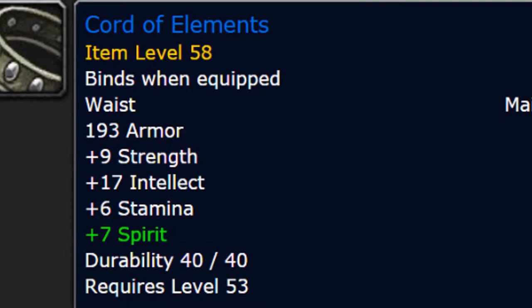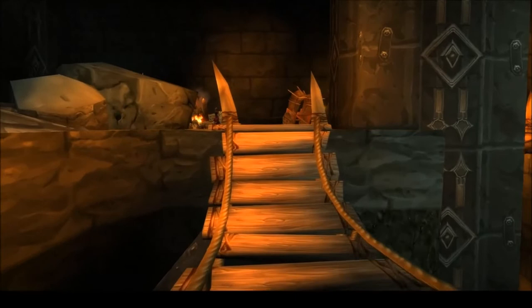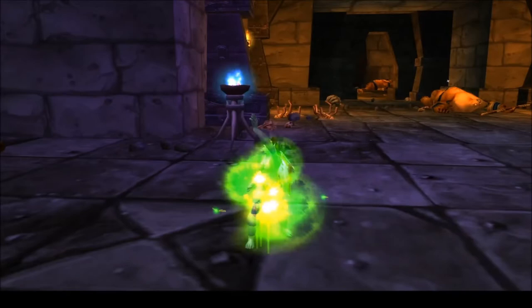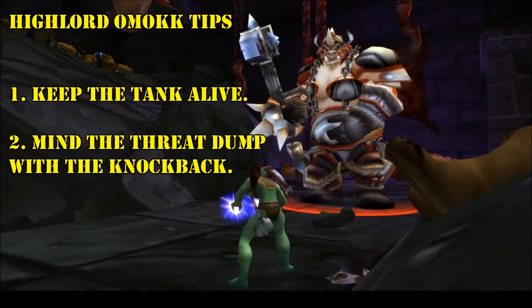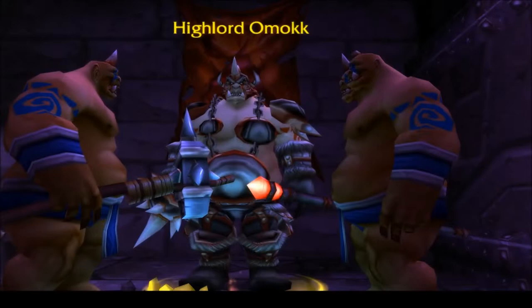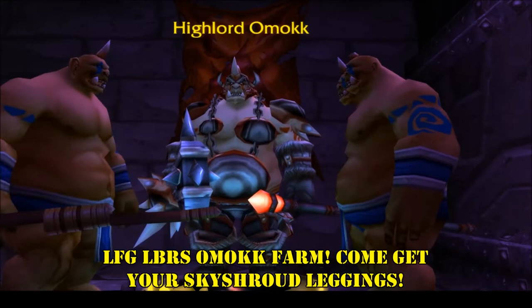The belt drops from trash mobs throughout the dungeon, so just keep an eye out for them as you clear the place. The boots, just like all the set boots, drop from a boss though — in this case, Highlord Omok. As a Shaman, you'll likely be healing this dungeon, so there's really not much to say about this fight other than to make sure your tank doesn't die, or get punted off a cliff somehow. If you're lucky, you'll snag your belt and boots pretty quickly. Since Omok is the only boss in here with a set piece, you could consider finding or setting up groups to specifically farm him, if you don't get lucky during any full clears you might do for attunements or other quests.